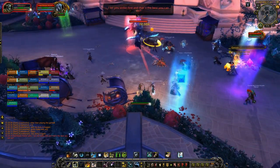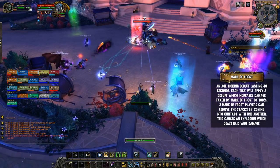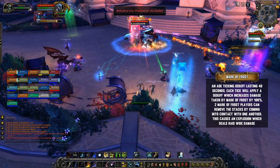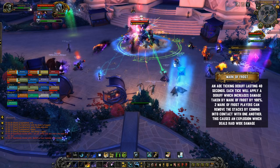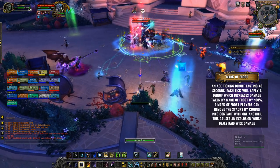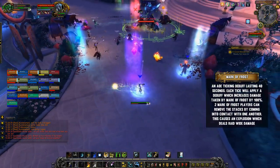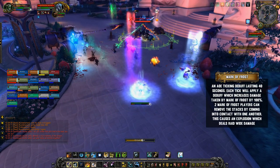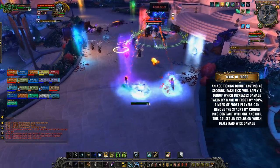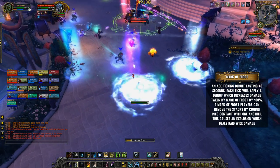The encounter starts in the frost phase. Her unique ability here is Mark of Frost — a debuff applied to two players for 40 seconds that causes ticking damage to themselves and any allies within eight yards, so you need to spread away from people. Each time you're hit by this ticking damage, another debuff called Frostbitten is applied, increasing damage taken from Mark of Frost by 100% and stacking up and up until it becomes completely unhealable.